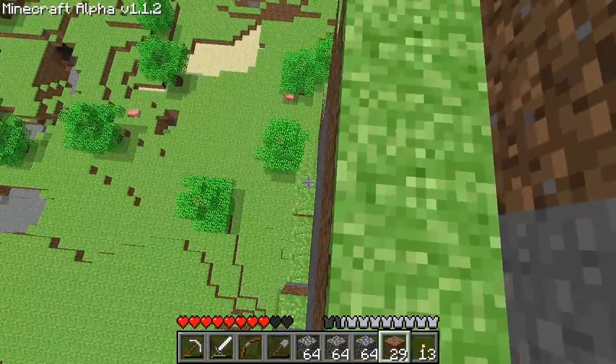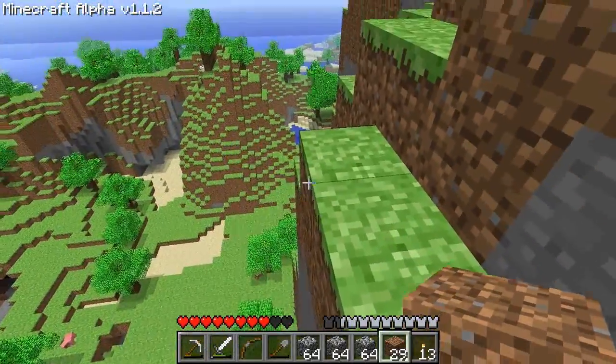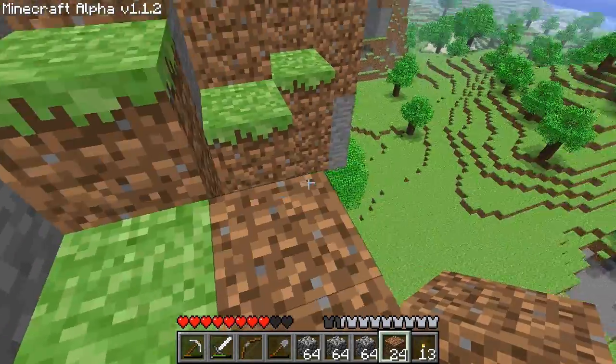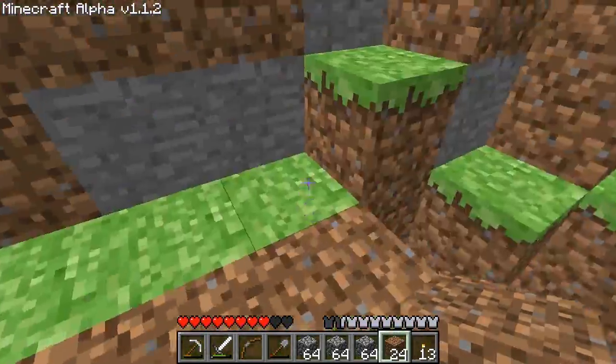Because you used to have to build going straight up, but now you can just place things at the edge because you can't fall off when you're sneaking. So it's kind of neat.